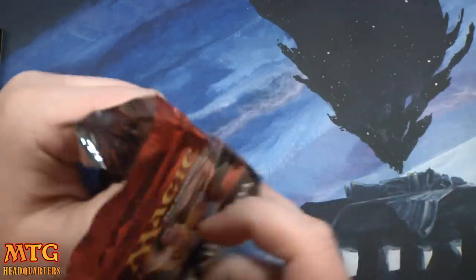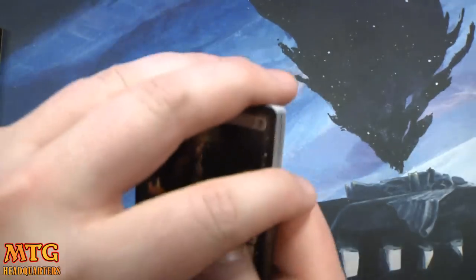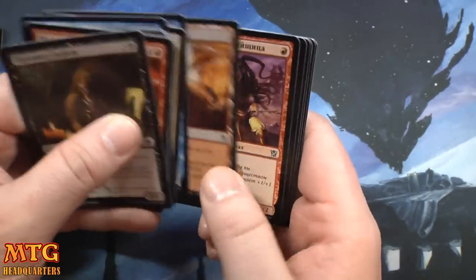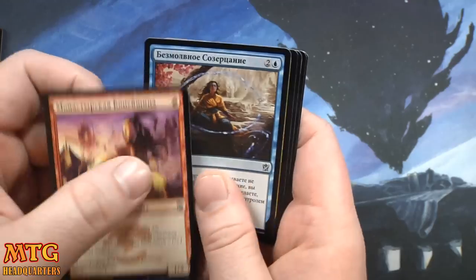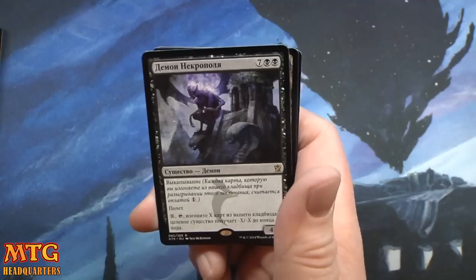And also tell a friend. It's Christmas Day right now at 10:30 at night and I'm going to try to get this up for you tonight. How about a foil Monastery Swiftspear — I'm trying to be realistic, it's an uncommon. High Spire Mantis and an Abzan Fiend.